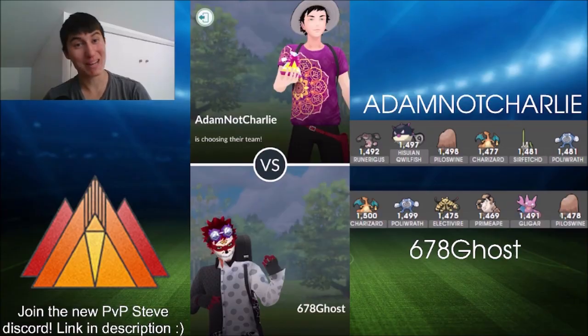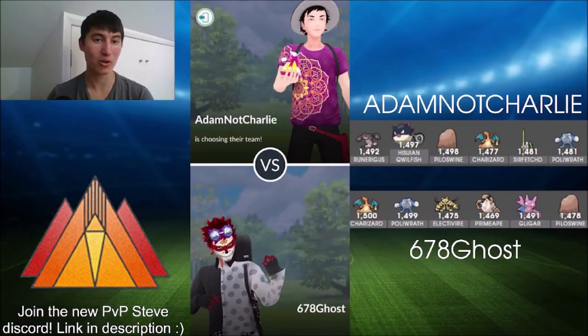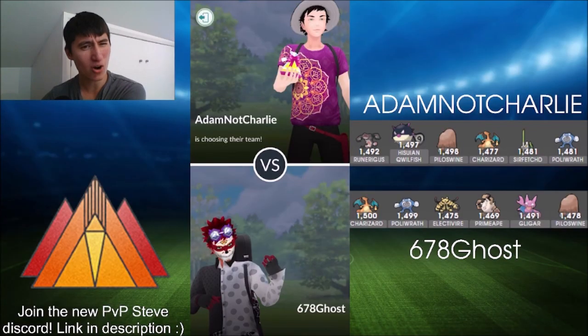Then we've got Gligar, not running Return — he's got Night Slash and Aerial Ace. Aerial Ace gives a bit more Poliwrath coverage, since he's losing Dynamic Punch from his own Poliwrath. So Ghost has prepared to not have Dynamic Punch on his own Poliwrath. And then we've got Piloswine lining up in the back — a little bit more Ice coverage, a solid bread-and-butter pick.